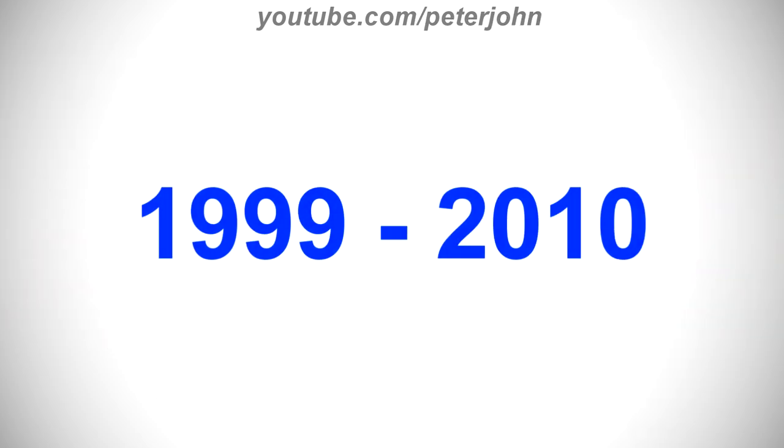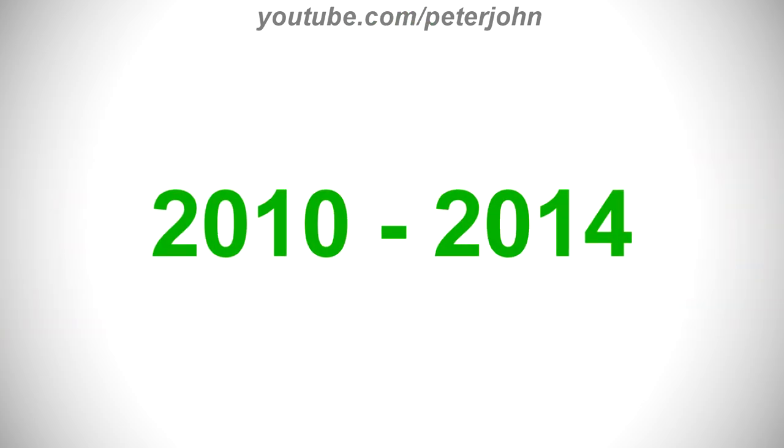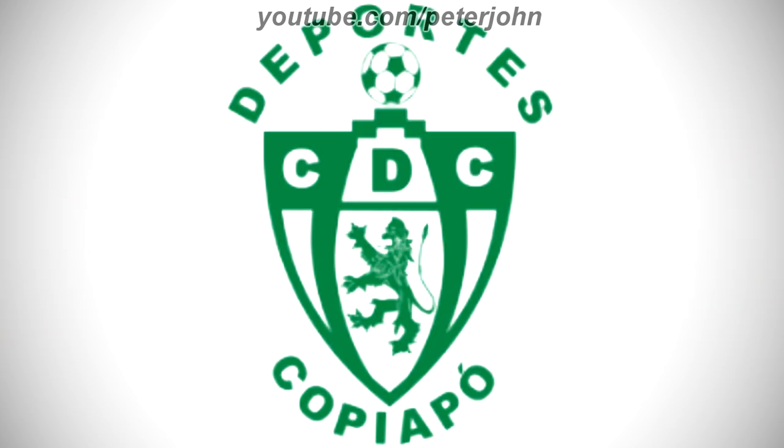1999 to 2010, there is a green shield, and on it there are the words 'Deportes' and 'Copiapó' in white text, and under them there is a white shape. Inside it, there is a green drawing of a man wearing a helmet and looking at a football, and under the drawing there is the word 'Chilean' in green text. 2010 to 2014, there are the words 'Deportes' and 'Copiapó' in green text, and between them there is a green and white football. Under it there is a green shield with the white letters C, D, and C, except the letter D is in green text on a white shape. Under the shape there are three white shapes, and on the one in the middle there is a green drawing of a lion. Here is an intro.